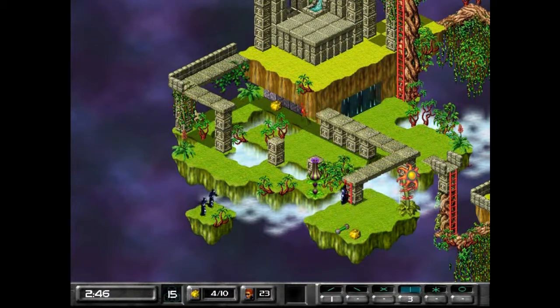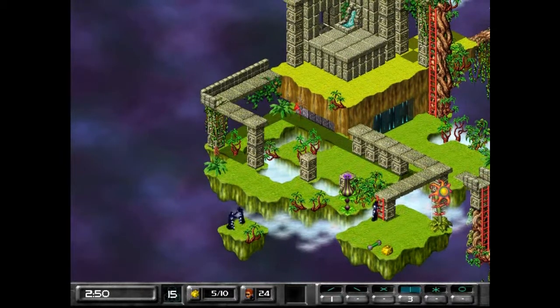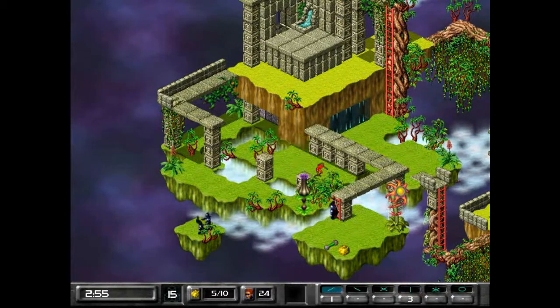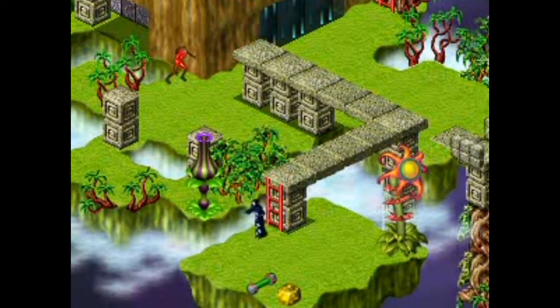Alright, go for it. We still have a remaining bomb to get out of here. We'll use that bomb to blow a hole here to get back to the hideouts. After that, it looks like we have a remaining piece of gold on that island with that monk that's apparently having a very interesting relationship with that ladder. I'm not going to judge it.